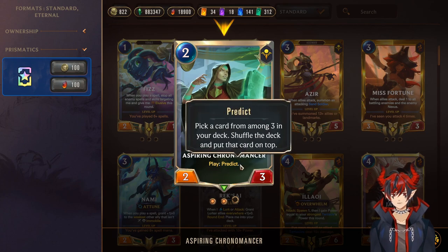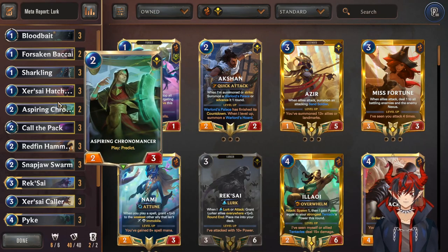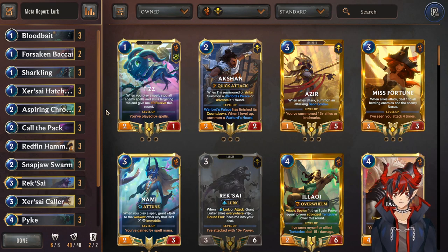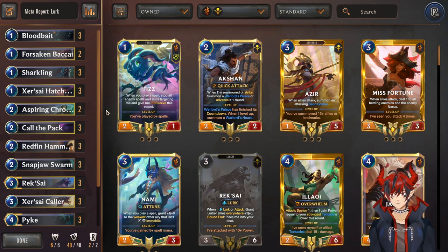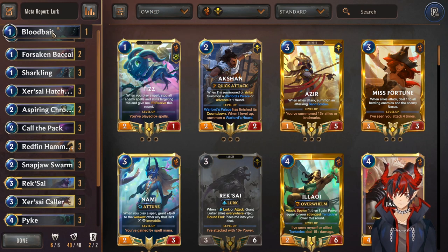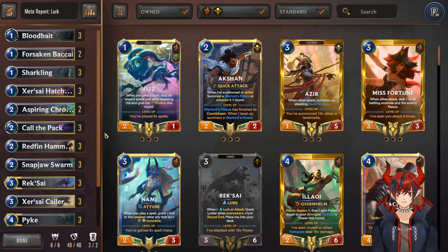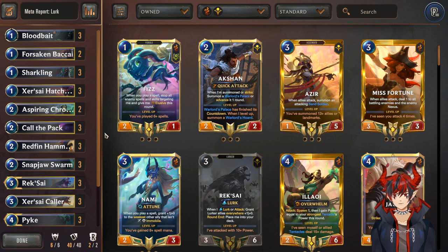We have Chronomancer, a 2-mana 2/3, on play Predict — same thing as Bakai but as a 2-drop, so it's really nice if you're attacking on evens. You want to keep this in your opening hand, same with Bakai. We want to maintain as many Lurk cards in the deck as possible so you never whiff Lurk, because that feels terrible. The only non-Lurkers I say we should run are Bakai and Chronomancer because we want to keep those in opening hand. Some people run minus 1 Bloodbait and minus 1 Call of the Pack to fit one Ruthless Predator and one Red and Negation — but that's completely optional. I tend to stay as close to a full 40 Lurk list as I can so I don't whiff, because it does feel miserable and I'm a low roller.